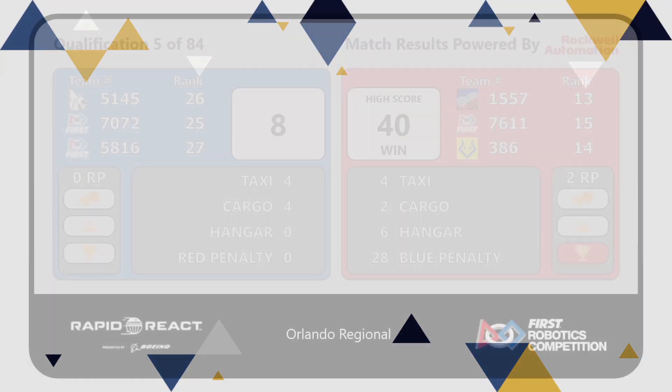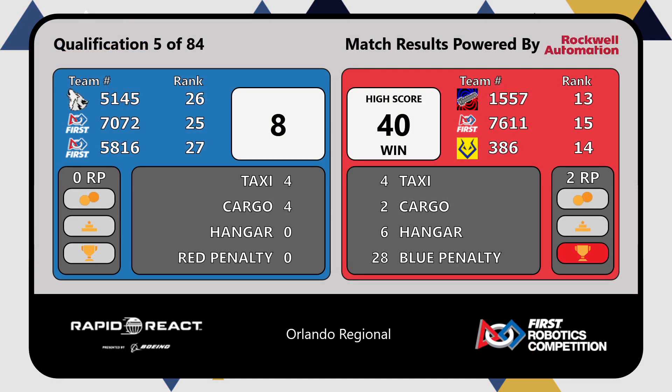And here are the scores. The Red Alliance taking the win with a new high score here at South Florida — 40-8. You will see quite a bit of penalty points, so teams, make sure you know your rule book. Last thing you want is an unnecessary penalty.